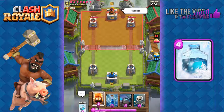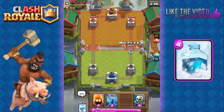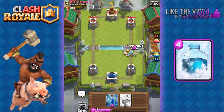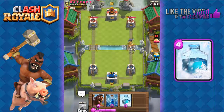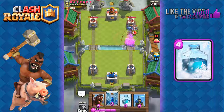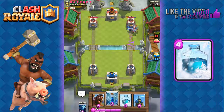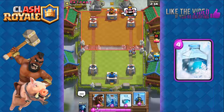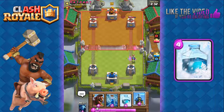Okay, next battle — good luck. We have fire spirits, zap, mini Pekka, and skeletons. Let's start off with our mini Pekka and add in some fire spirits and skeletons behind it. He uses arrows and some minions to counter, but our mini Pekka is gonna get one shot on the tower.